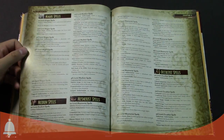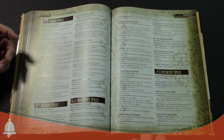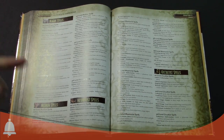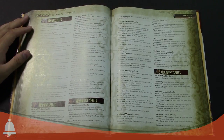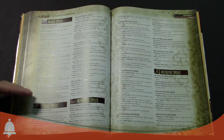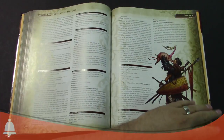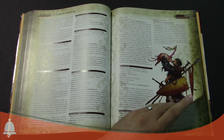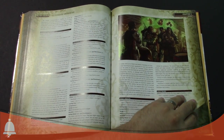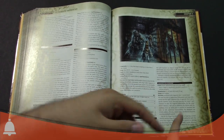The last couple of sections are spells. The spells also help you use the rules to be a better schemer rather than using the legal system to your advantage. There are more spells for pretty much any spellcasting class — we're not going to go through all of them. There's a bunch, including some unusual ones.